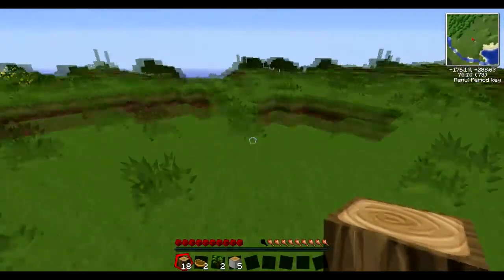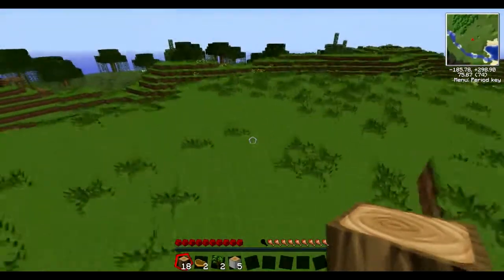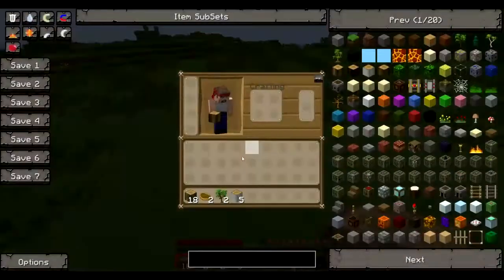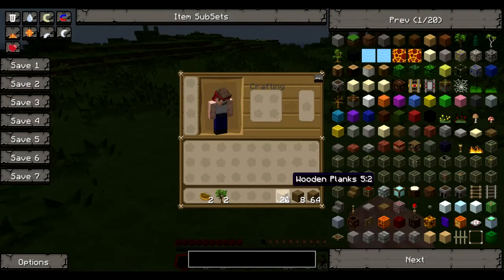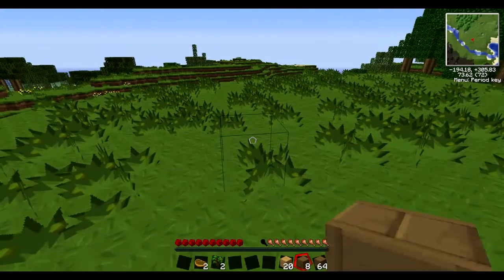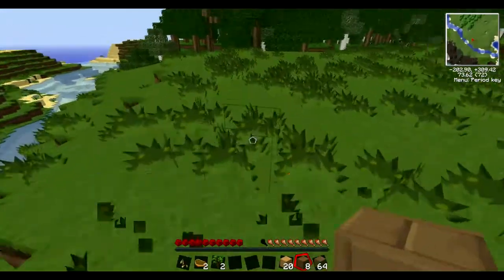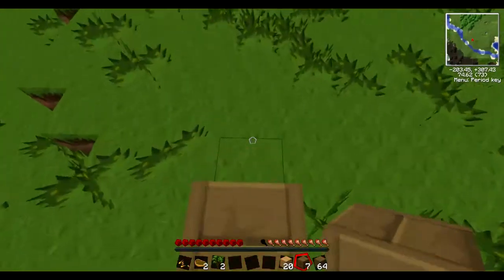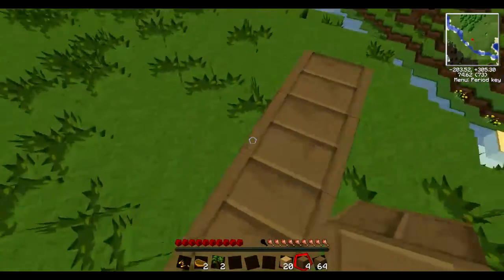There are quite a few rubber trees around actually — surprising. I'm not complaining though. Still confused why I'm a dude. Oh yeah, wooden planks. I really hated that change in Minecraft where planks were different colours.